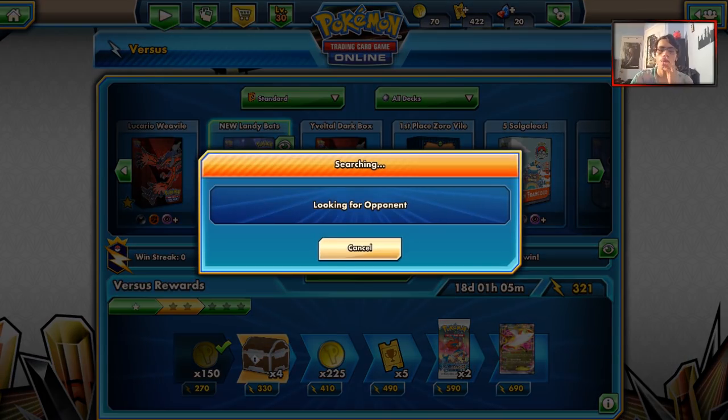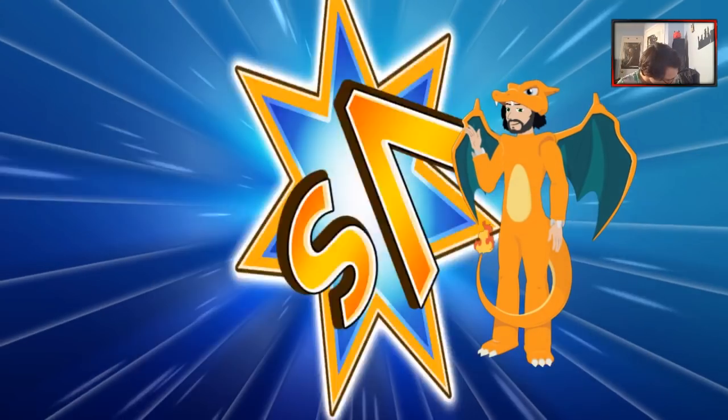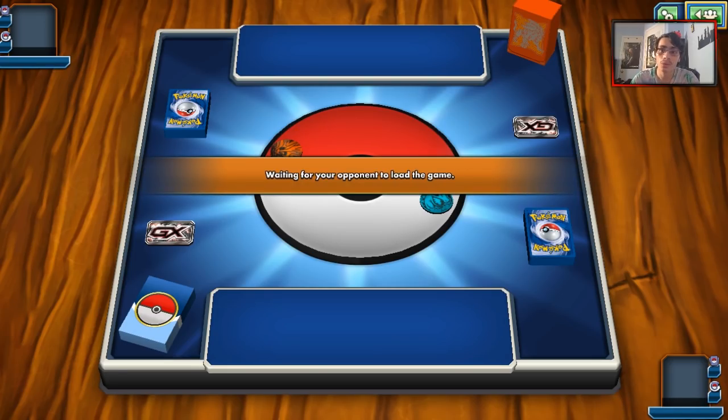I ended up playing a match against a Psychic deck - it was against Malamar. Not worth watching because I kind of got wrecked. I wasn't drawing well, so it wasn't very interesting. I kind of just got steamrolled. But now it looks like we're against a Metal deck - potentially Naganadel. The Psychic types right now are just too good. Playing Buzzwole is such a risk.